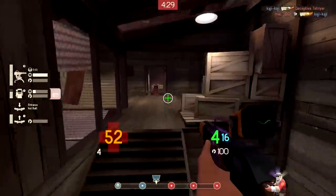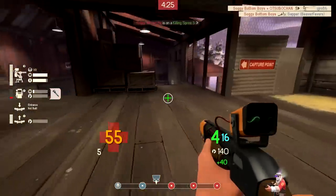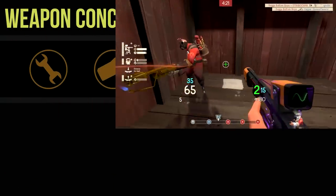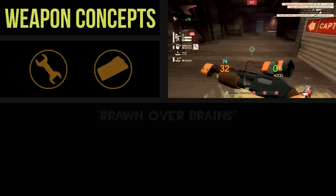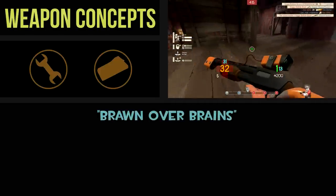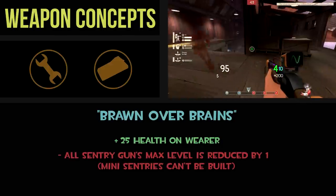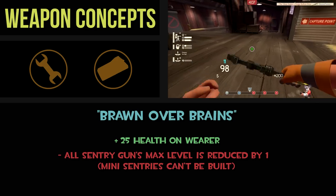So I thought it was time to talk about a few things I'd like to see added to the engineer arsenal to give engineers more variety and balance the metagame a little bit more, because Valve is certainly headed in the right direction. Let's get right down to the first idea: the Brawn Overbrains PDA. The engineer's PDA slot is one of the few things in the game that doesn't have an unlock, so I think it's time we start looking at those possibilities. My idea for a PDA replacement has the following stats: plus 25 health, all sentry guns max level reduced by 1, and you can't build any mini sentries.